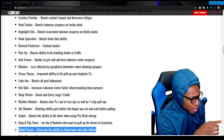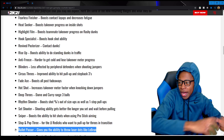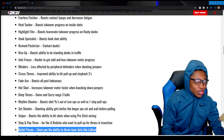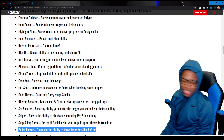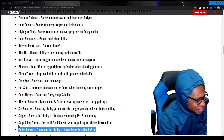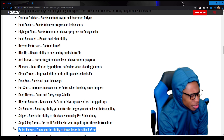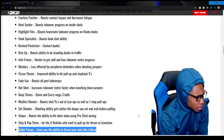Bullet Pass gives you the ability to throw laser passes like LeBron. Just get the rebound and throw it down — that's gonna be crazy as a point guard. It'll work well as a point guard, that'd be a good badge to have.